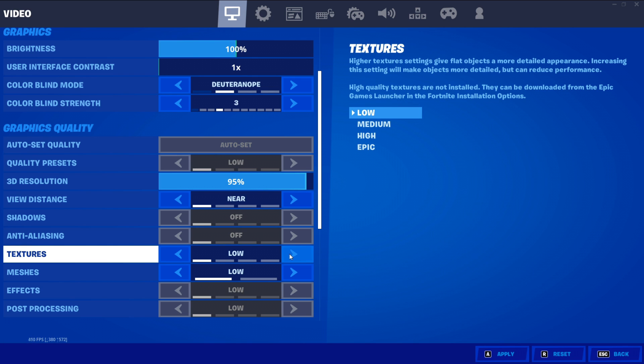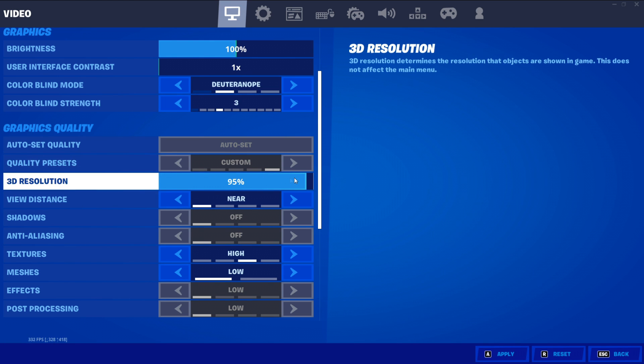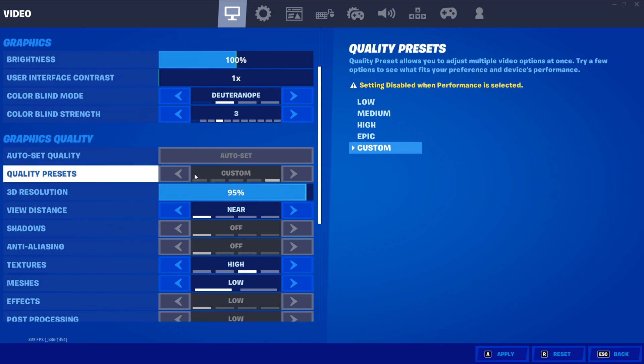If you have a high-end CPU, using higher textures evens out your gameplay so it's not purely GPU-centered — I have a Ryzen 3700X so I keep mine on High. For View Distance, set it to Near if you want the lowest input delay. For 3D Resolution, lowering it to around 90 gives a small FPS boost; I have mine at 95.